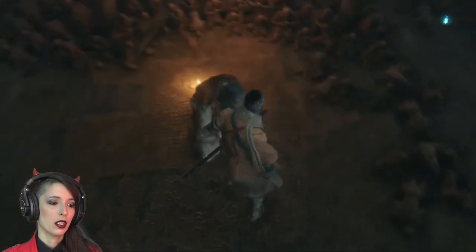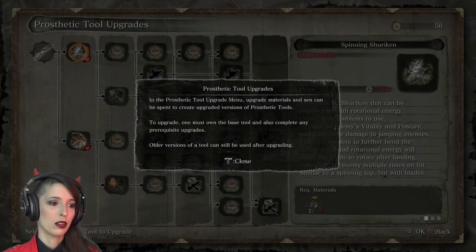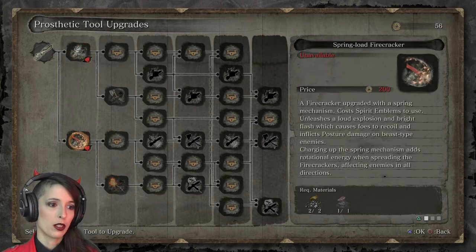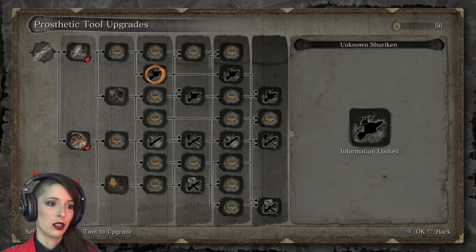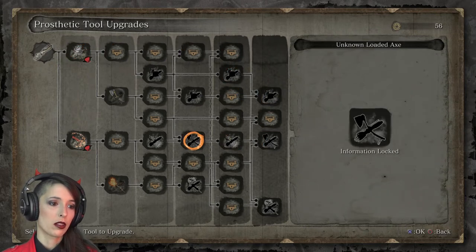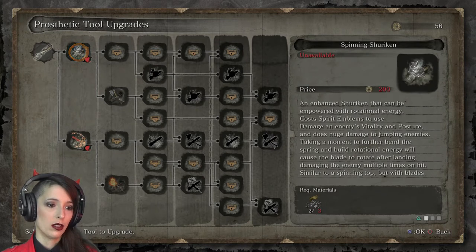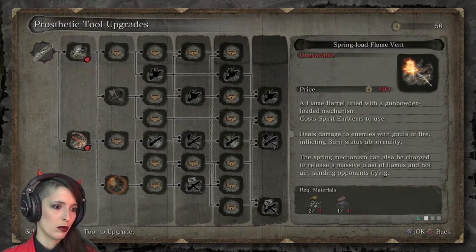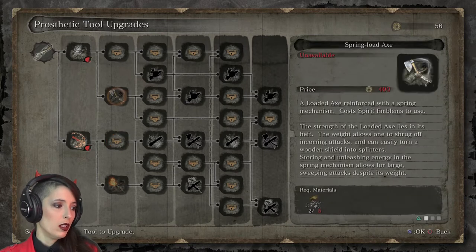Can I do the kunai things? In the prosthetic tool upgrade menu, upgrade materials and sand can be spent to create upgraded versions of prosthetic tools. To upgrade, one must own the base tool and also complete any prerequisite upgrades. All the versions of a tool can still be used after upgrading. Spinning shurikens. Firecracker. I don't know, I bought this. Maybe that's here and I need to unlock stuff first. What do I need for that? I don't know what that is. Is that scrap iron? Is that gunpowder? That's annoying.